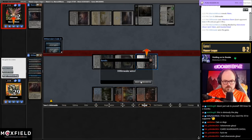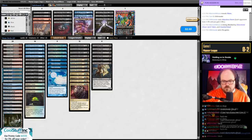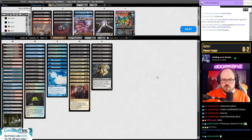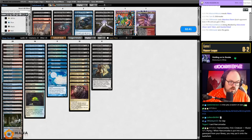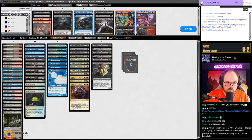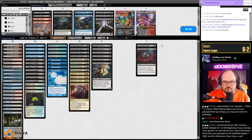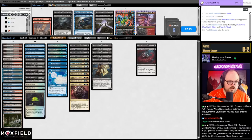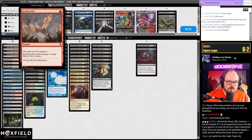I think the bot might be down, I was having issues earlier — the deck command works but the card command isn't working. Mono white Yorion — let's correct our mistake and bring in Feed the Swarm this time for Rest in Peace, because screw that card. I don't want Ley Line either. I'm not even sure I want Rending Volley — a lot of their cards just replace themselves when they enter the battlefield and aren't great Rending Volley targets.